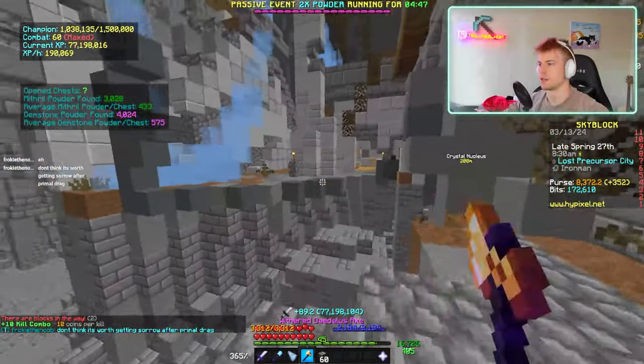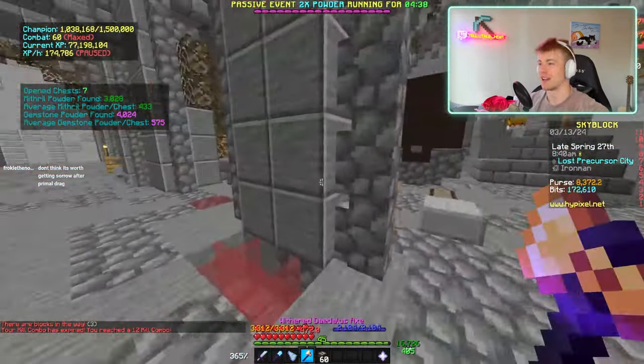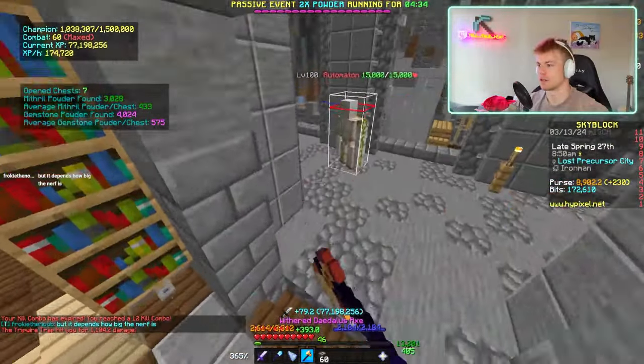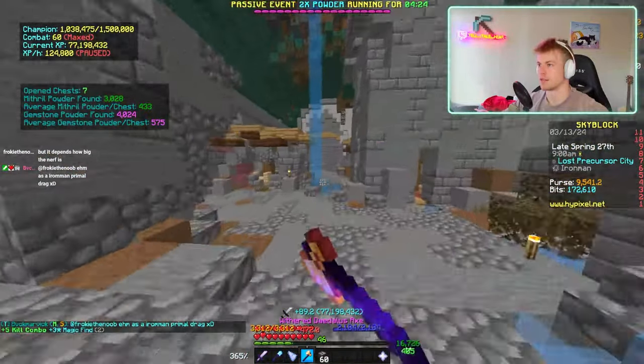I reckon we go for automatons now. I feel like the automaton parts are going to be the worst thing about this. I do have Sorrow boots but not a full set — I'll grind Sorrow once I get G-Drag Bank. A lot hinges on this G-Drag Bank. Primal Drag on Iron Man is crazy though.